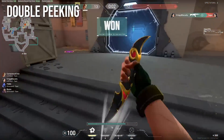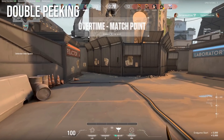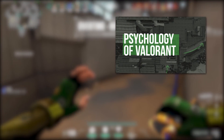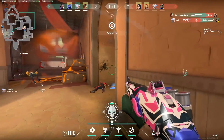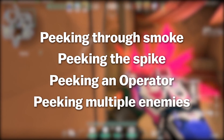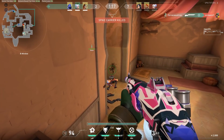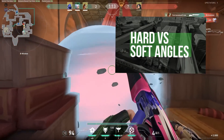In general though, double peeking is a lot more situational, and in a lot of cases it makes more sense to hold angles than to push. We'll be covering when you should and shouldn't peek in our video on the psychology of Valorant, so stay tuned for that. We weren't able to cover every single type of peek in this short video, and there are lots of other peeks to keep in mind — for instance, peeking through a smoke, peeking a spike defusal, peeking against an operator, peeking more than one person, and plenty more. If you'd like us to make a part two going over these more situational peeks, let us know in the comments. And stay tuned for our definitive guide on holding angles.